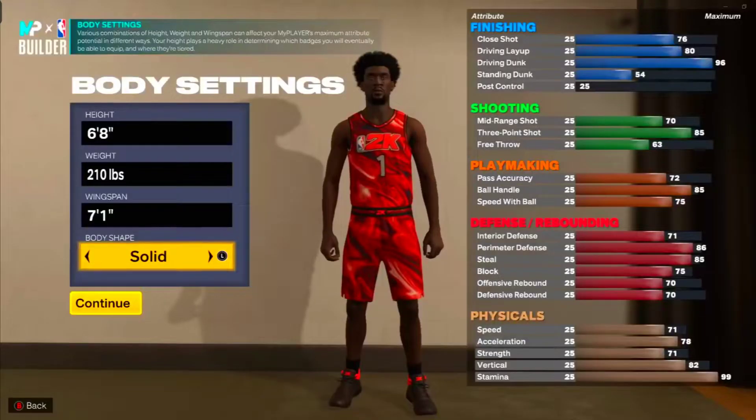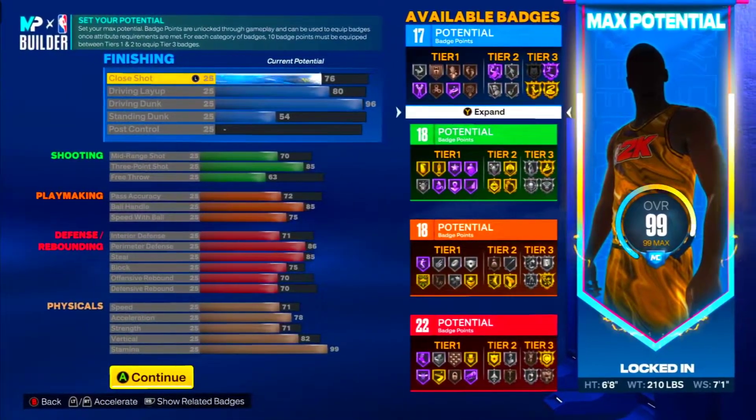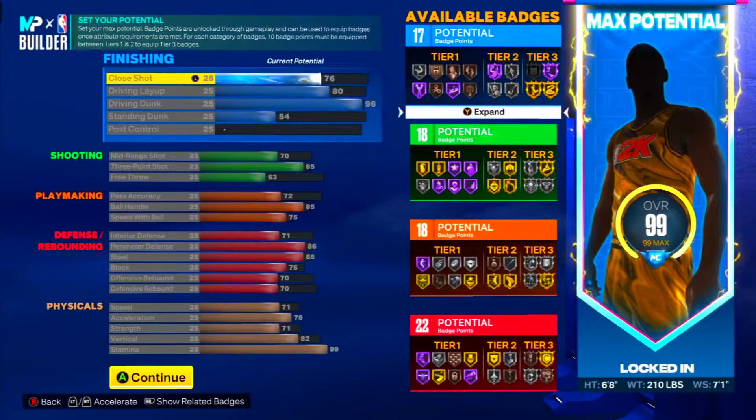T-Mac was solid — he wasn't really a built guy, wasn't really a compact guy, he was solid, so we're gonna do that. For the attributes: 76 close shot, y'all. I'm trying to tell y'all 76 close shot so you can finish under the basket, you can finish anywhere with this build.